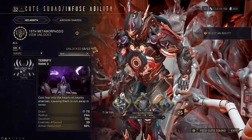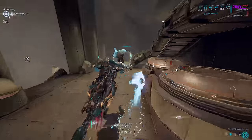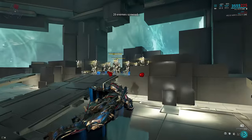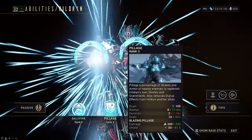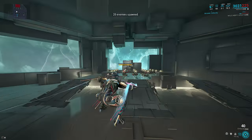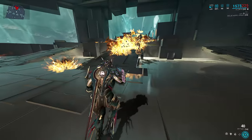But wait, doesn't Pillage already strip armor? Yes, but there are much more nuances to these two abilities than just that. Each one actually covers the weaknesses of the other. Terrify gives you non-line-of-sight crowd control through walls, and can actually strip enough armor properly to be viable even on a lower strength build. It is also instant hitbox, unlike Pillage which needs time to pulse and hit enemies both for stripping and inflicting heat procs for crowd control.